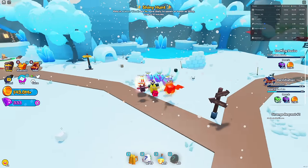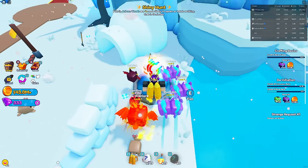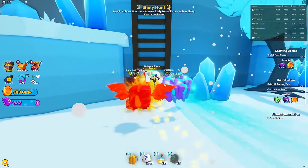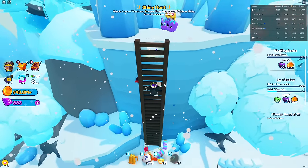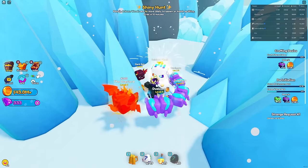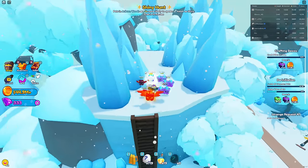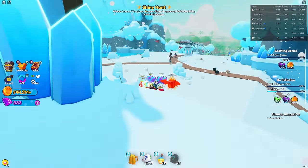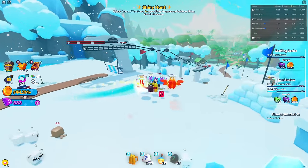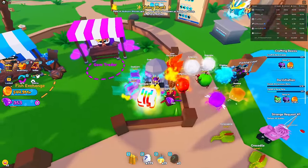Moving on to the snow area, there's a red button just like in the first area - I already did this before. What it does is open up this ladder right here, and on top of the ladder there's a chest I hadn't even claimed yet. Let's go claim it - there we go. I just got a legendary cube and a respawn item, that's pretty good. Make sure to claim all that stuff because it's actually a lot of useful things.